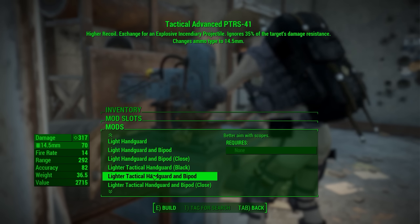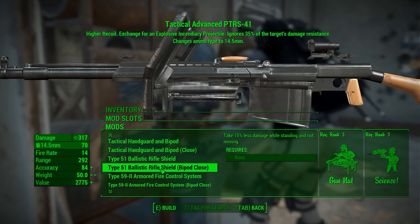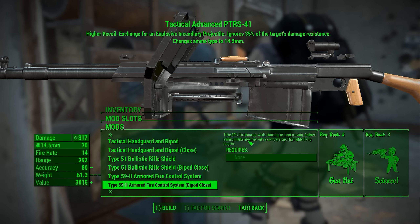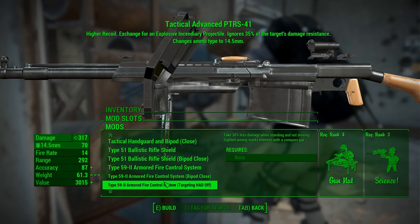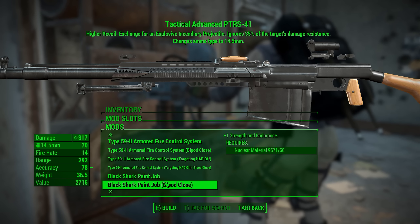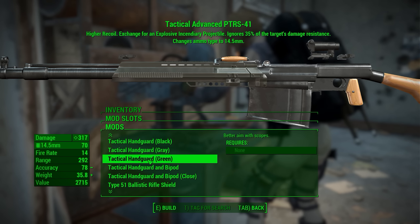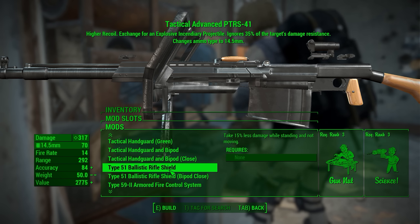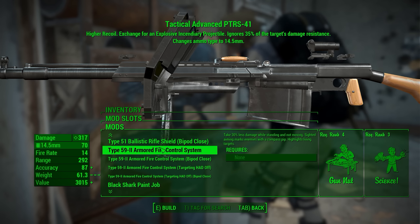You do have some laser sights and bipods and all that. A bunch of different handguards. But once you get down here, you do get some pretty cool stuff - these fire systems will give you bonuses: take 30% less damage while standing, not moving, and sighted. They also have some which will highlight enemies and boost your strength. So these get pretty complex and give you real purpose for putting this massive shield on your weapon.